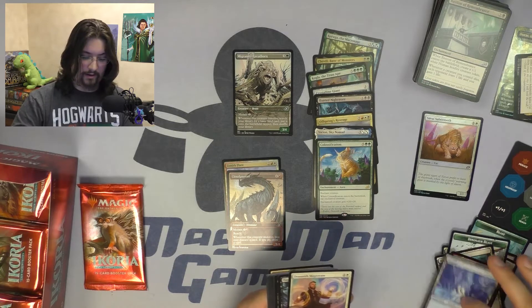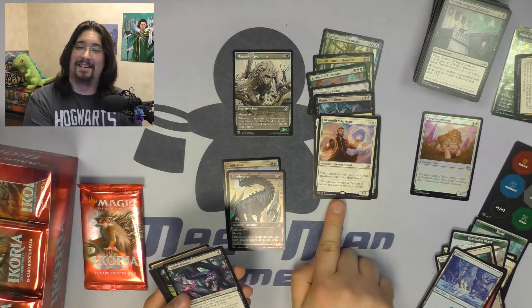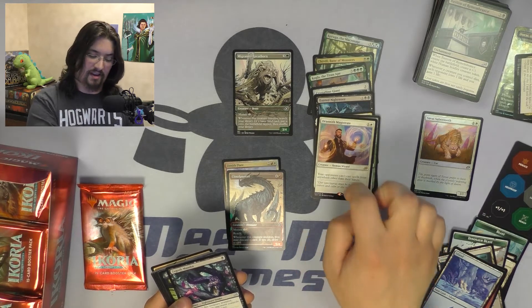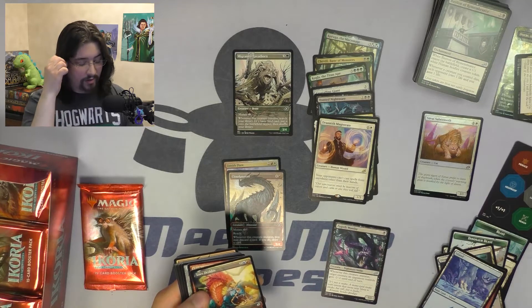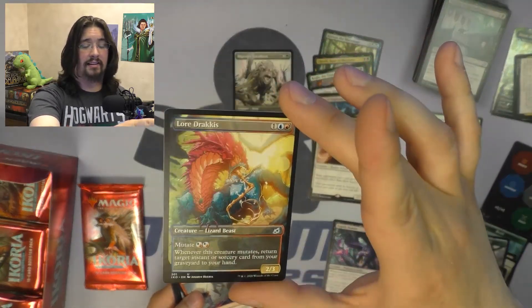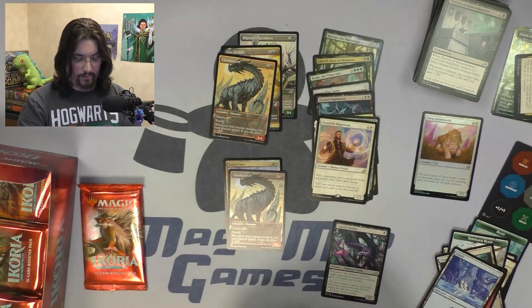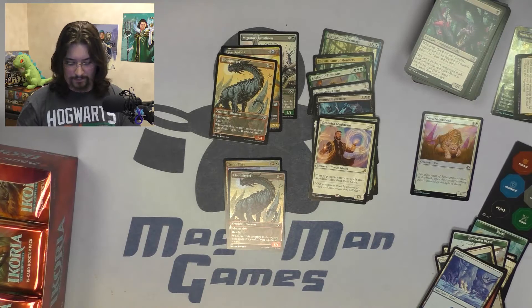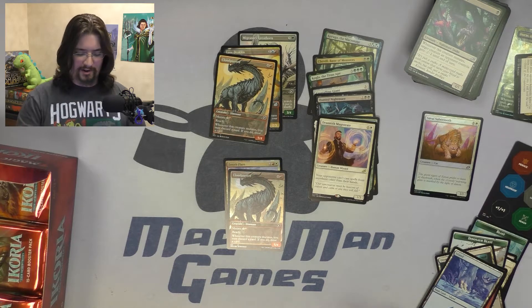Pack nine — rare is Drannith Magistrate. This hurts and is a major taxing card in Commander. I think this is going to be a Commander staple for white going forward. One of our alternate arts is Lore Dracus — a beautiful, gorgeous alternate art I haven't seen before. Another alternate art is Cloudpiercer, non-foil this time. I've noticed that when you get those alternate arts, they tend to come in groupings — I've seen two to three in a pack, then other packs just have none.